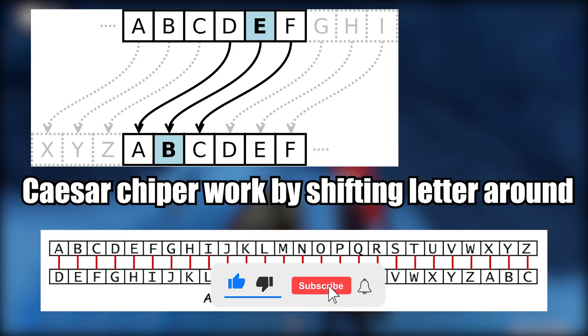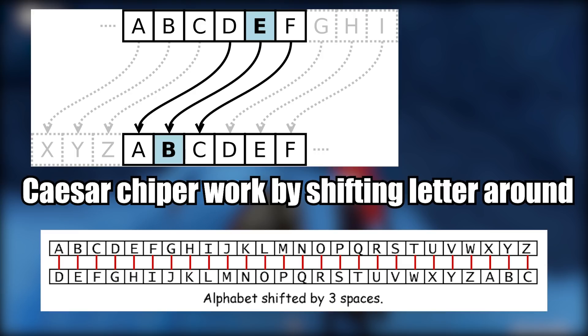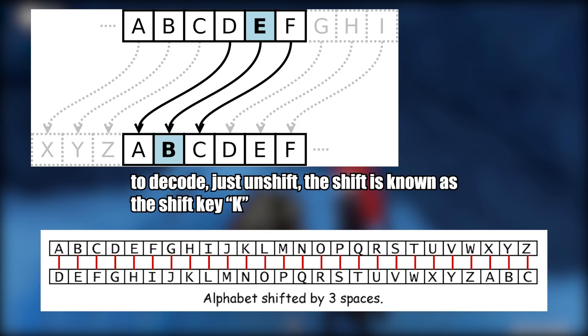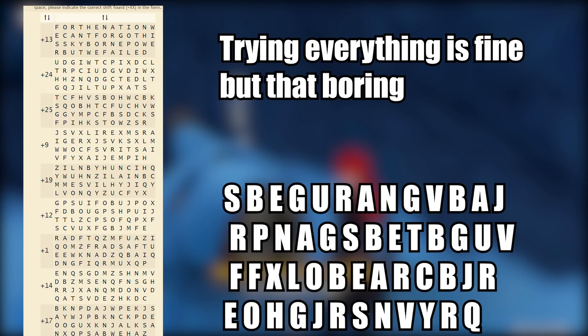The Caesar cipher works by shifting each letter by a number of spaces and wrapping around. In the picture provided here, you can see the alphabet is shifted by three spaces — so an E is represented by a B, or a C is represented by an F. To decrypt it, we just shift back: if we have an E in our encrypted message, we treat it as a B; if we have an F, we treat it as a C. The number of spaces we shift by is our key K — for this example, K equals three.